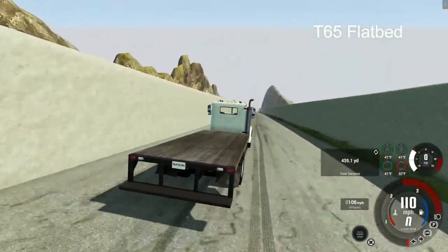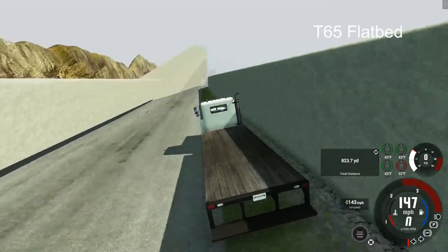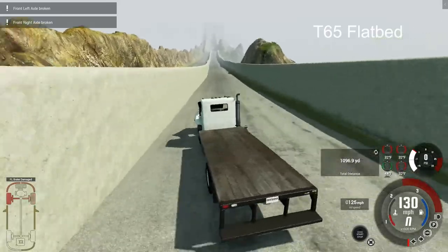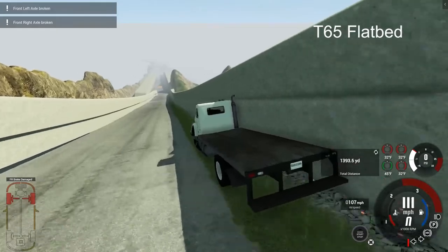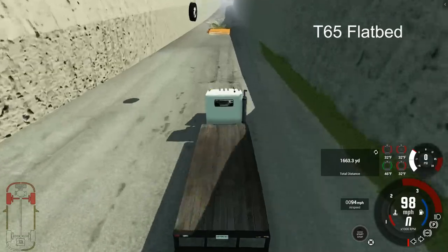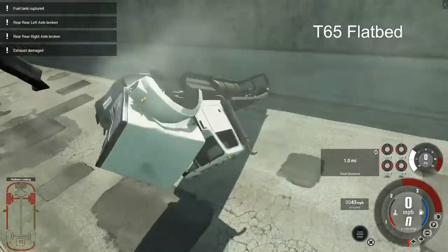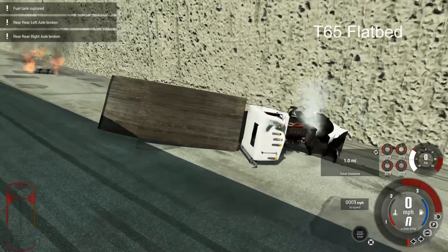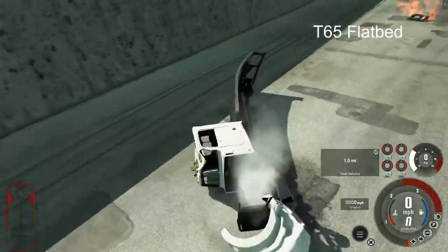The T-65 flatbed barreling down the hill — that little jut smacks it. However, the advantage the flatbed has is it can actually use that back end to sort of keep itself steady. Going over the second checkpoint, slams, but makes it past. However, look at that frame — it is all bent out of shape, and that is the end of the run for the T-65 flatbed.